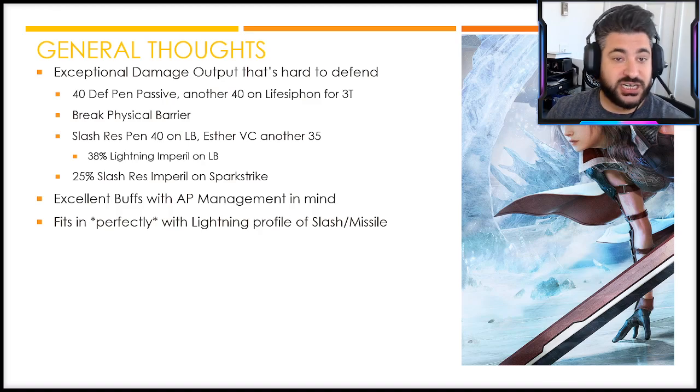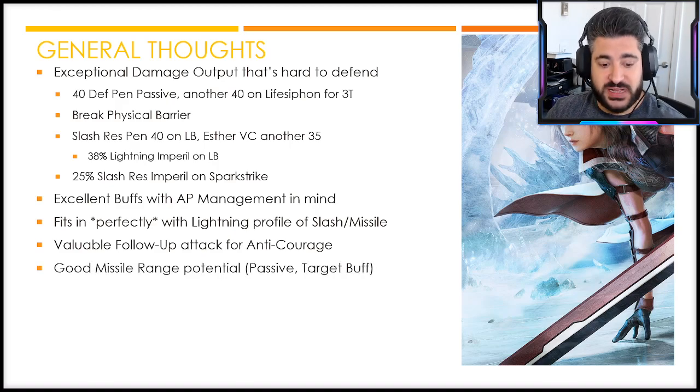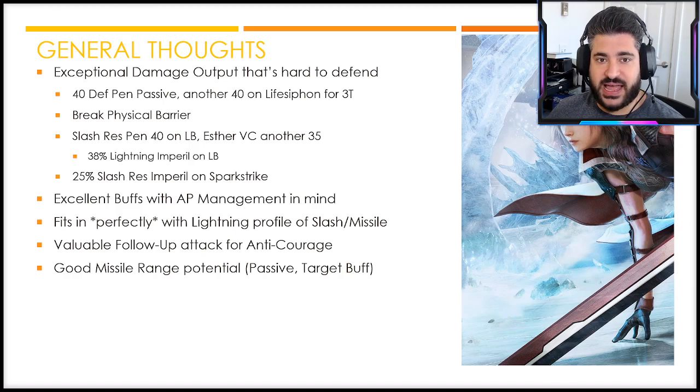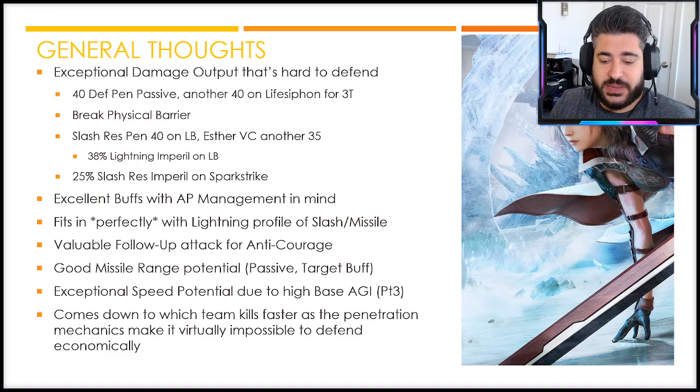No matter what resistance you put on a character, she has a myriad of ways to ignore it. She also has excellent AP management — one buff gives 10 AP, her counter ability restores 10 AP, and killing enemies also regenerates AP. She fits perfectly into the Lightning profile of slash and missile, just doing it better. Her follow-up attack provides solid anti-courage damage, and her attack stat is high enough to potentially serve as anti-re-raise. She also has exceptional speed potential due to her high base agility.